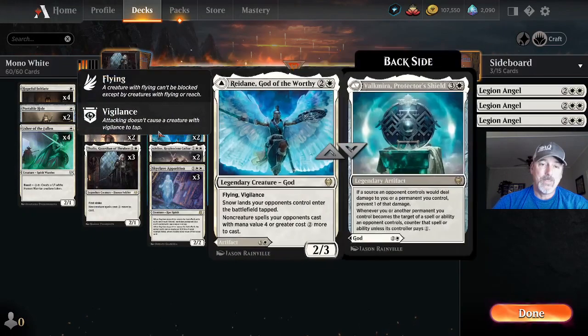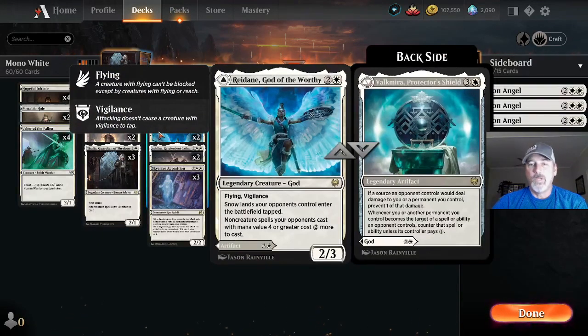We are running two copies of Reidane — one white two colorless. It can come in as a legendary flying creature god with vigilance, where snow lands enter the battlefield tapped for opponents and non-creature spells they cast with mana value four or less cost two more.